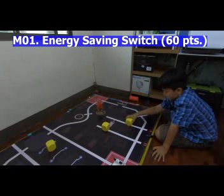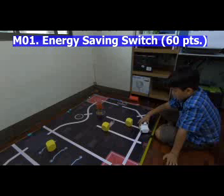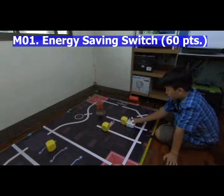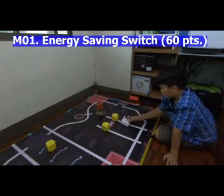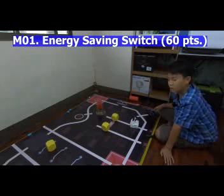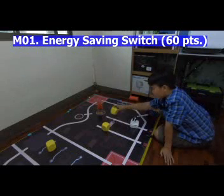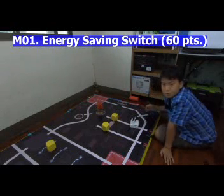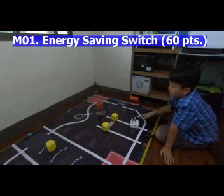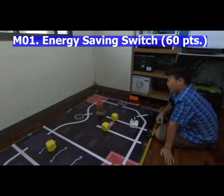This block will always be stationed right here. Our robot will move here, turn, and then need to push this block into the slot of block A. If it's partially out, 60 points will not be earned — it needs to be fully inside the slot to make the points count.